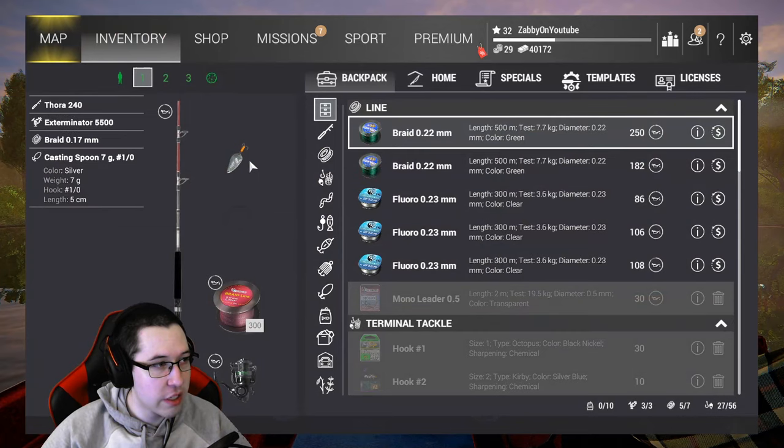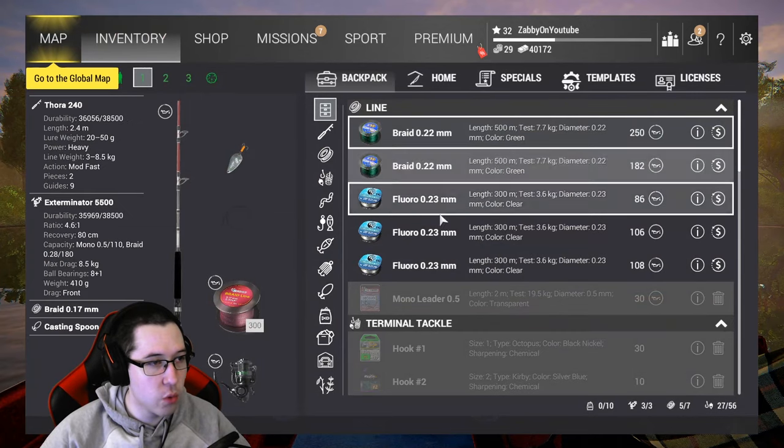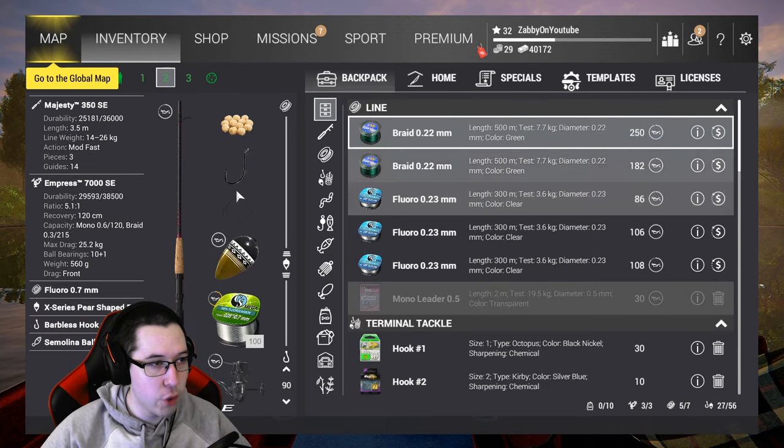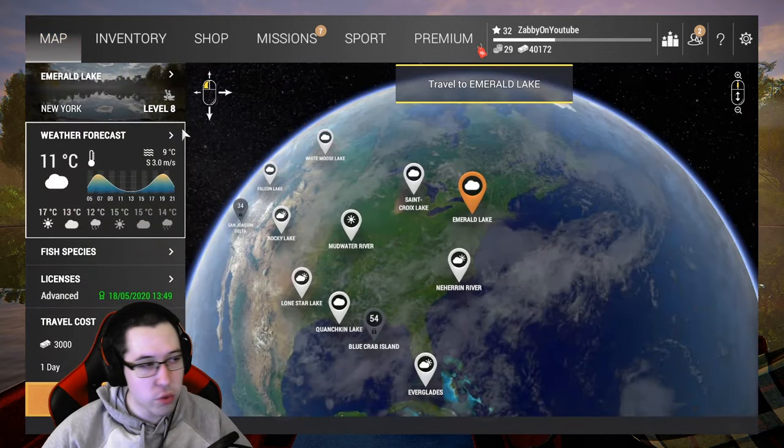For the Pike, you're going to want to bring a casting spoon. I brought a 101. You can bring a different size one if you want — narrow spoons work too. Whatever you guys feel like doing, you can even float fish for them. So it's really up to you.